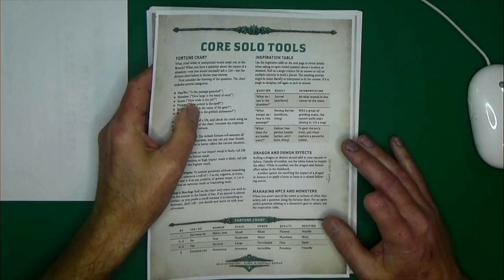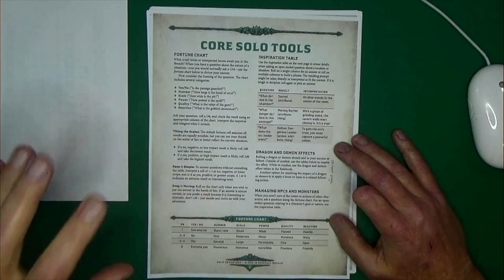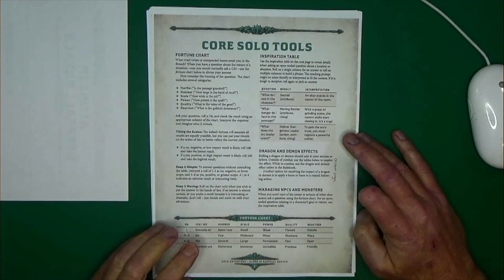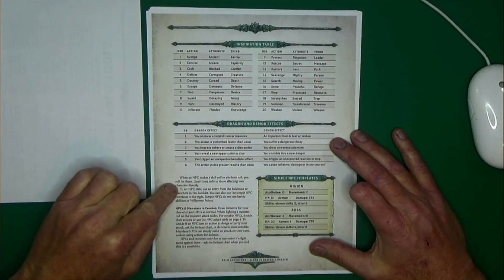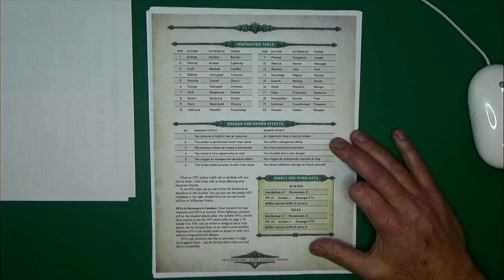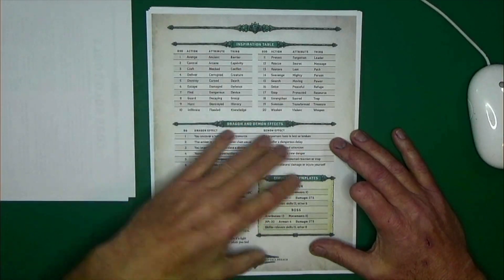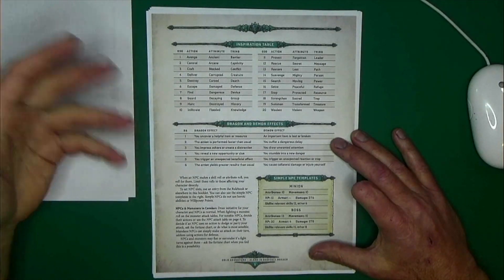Some of this stuff can actually be used in regular GM-type games as well, so don't let the solo rules label fool you. Then it refers back to the fortune chart for NPC and monster reactions, and talks more about using NPC skills or attribute rolls. NPCs should be limited to only rolling when what they're doing is directly affecting you. Otherwise, just let them do whatever they need to do and give them freedom.